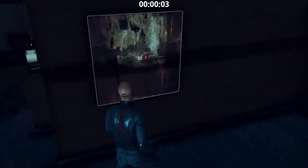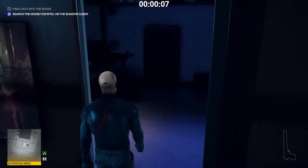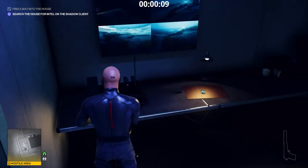We go to the Panic Room. Interact with the painting to gain access. Disable the surveillance system, take the lockpick and the dongle.